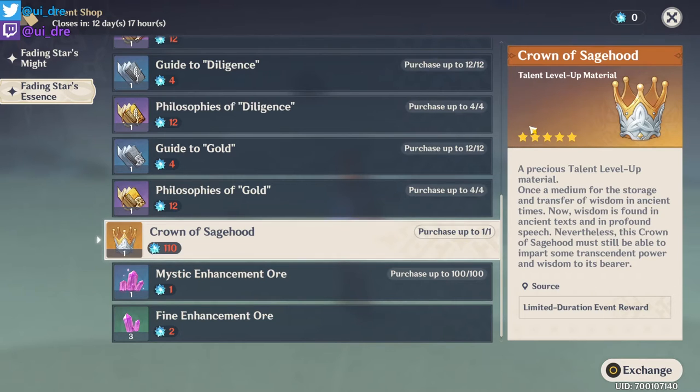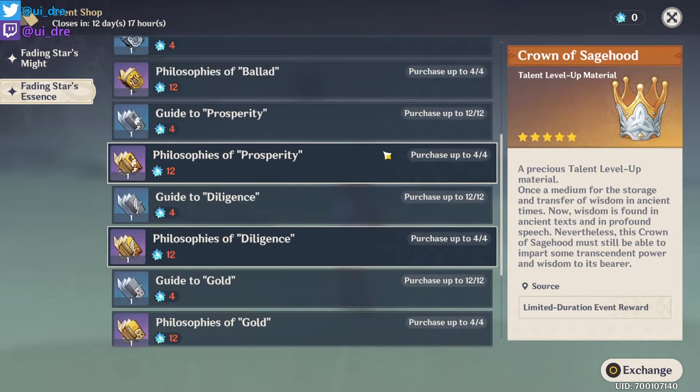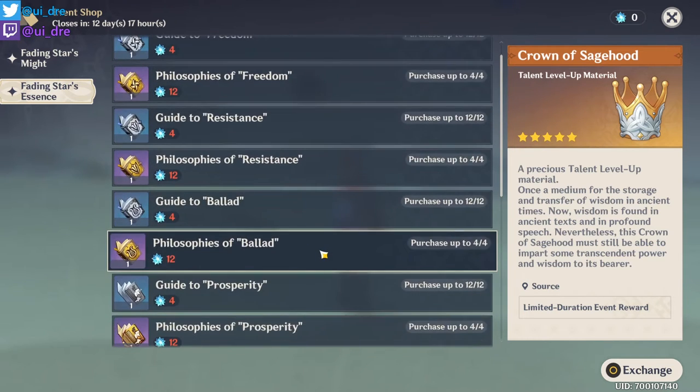Talent levels are very strong, especially in the later stages of the game. Once your weapons and artifacts are maxed out, the only way to give your characters a power spike is through talents. Therefore, I definitely recommend buying out the Crown of Sagehood — it is absolutely worth your Resin.